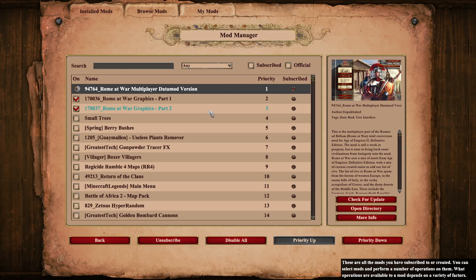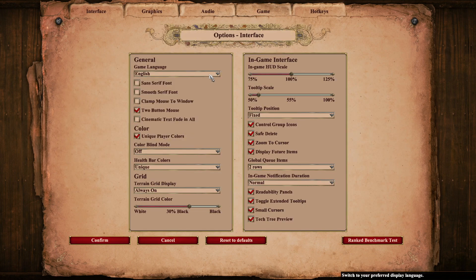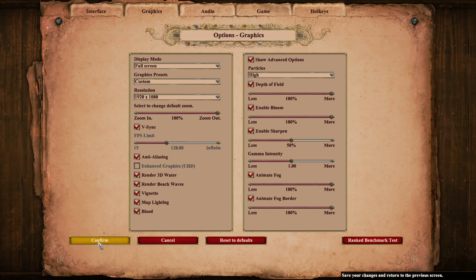If you see any issues like invisible units, graphics looking wrong, or text showing improperly, go back to your mod manager, make sure the files are set up properly, your game is set to English, and you're not using the enhanced graphics for these specific files.